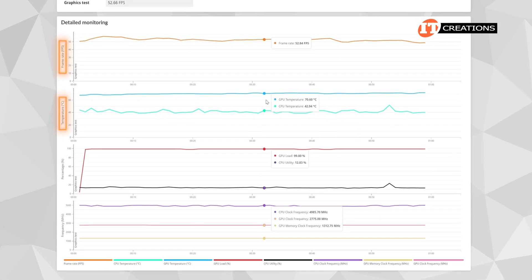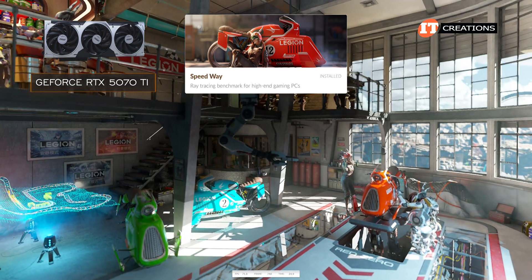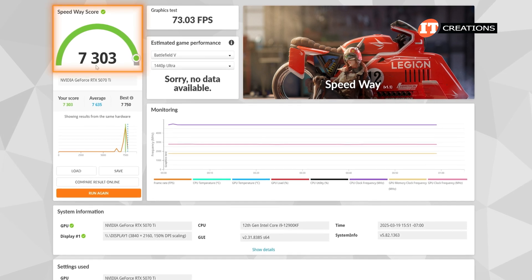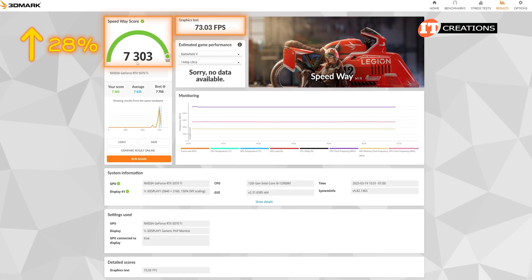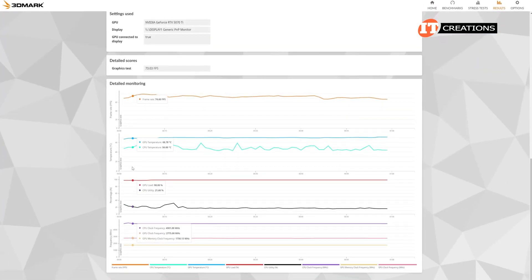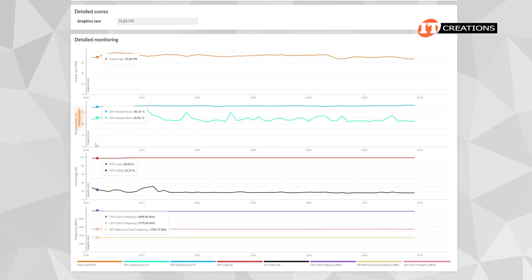On the detailed monitor graphics, you can see the very consistent nearly flat lines in comparison to the TimeSpy graphics, measuring frame rates, temperature, percentage of usage, and frequency. And now for the GeForce RTX 5070 Ti using the Speedway benchmark. Graphics look great, but both of these cards lagged at the same places. A higher score of 7,303 and frame rates of 73 frames per second — that would be a 28% increase in both the score and frame rate. Looking at the detailed monitoring, the graphs do show a bit more fluctuation when compared to the 4070 Ti, especially with CPU temperatures.